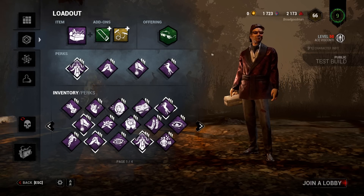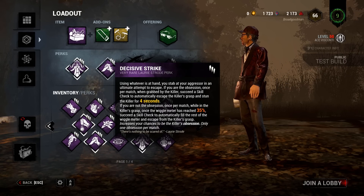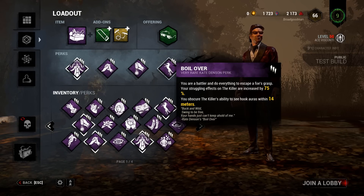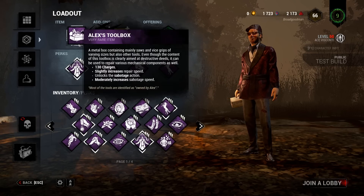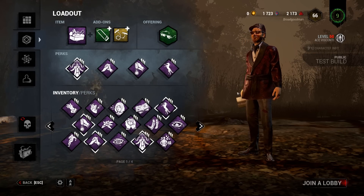So let me go over what my idea is for this — it's basically me saving myself. I'm going to run Deliverance first of all, obviously, but Decisive Strike also helps as long as I'm able to hit that decisive skill check. Then I have Boil Over, and I'm going to be doing this with this map — if there's a hook nearby they won't know it's there. To make matters even worse I'm going to bring in a sabotage toolbox and try to sabotage some hooks.